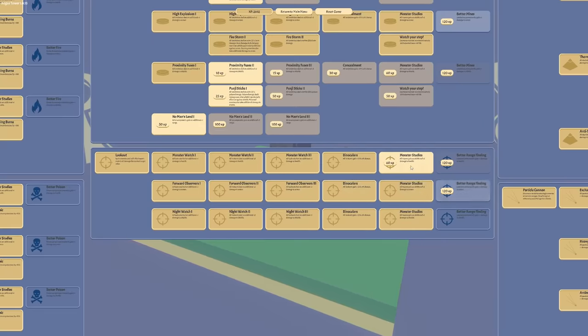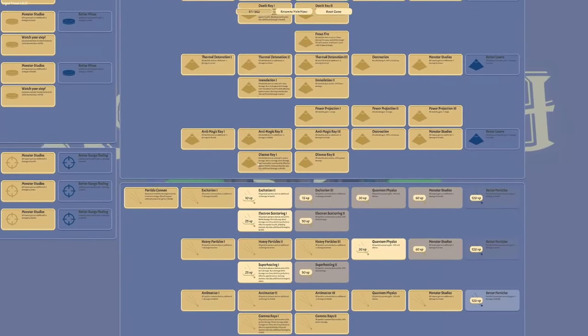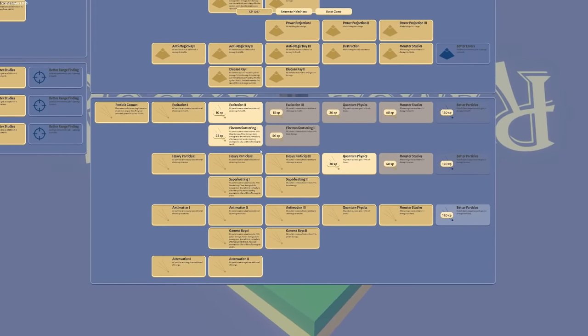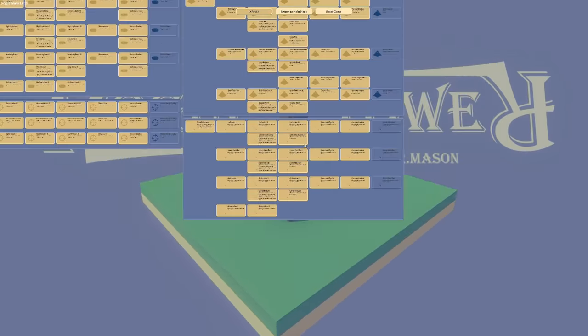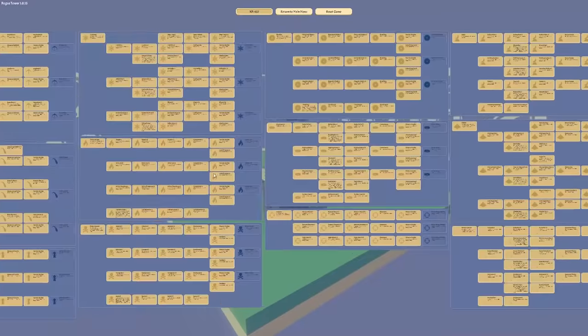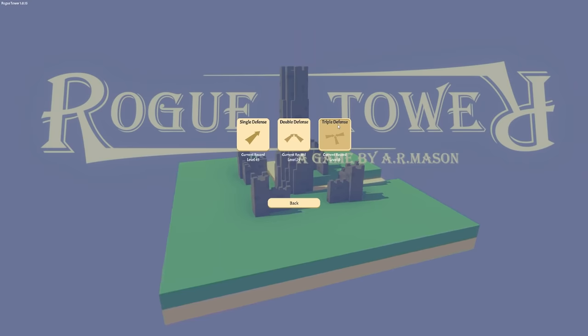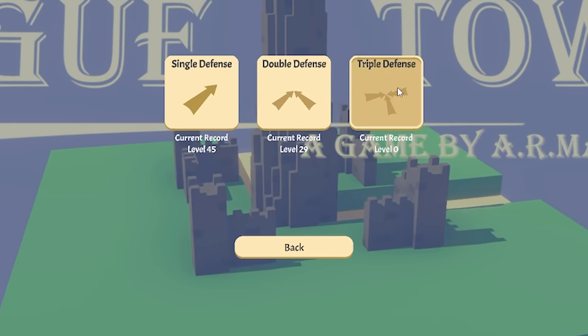We'll do the lookout tower and the encampment stuff. We've got 1,300 XP — is that going to be enough to do these? I think it actually might be. 50 XP to do that. I have played this game a bit too much I think. I've never played triple defense. Surely as someone that's unlocked everything I should probably give this a go. Current record: zero. We've got nothing to lose so let's do it.